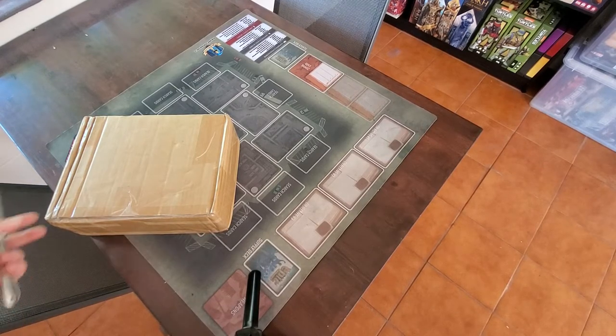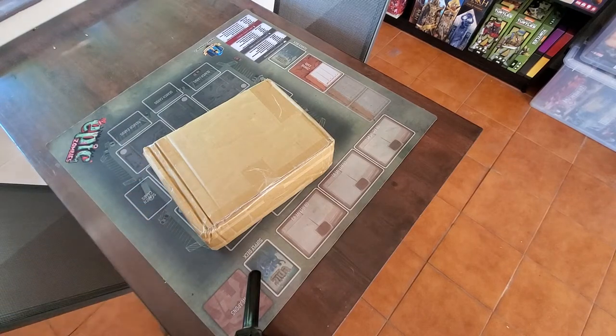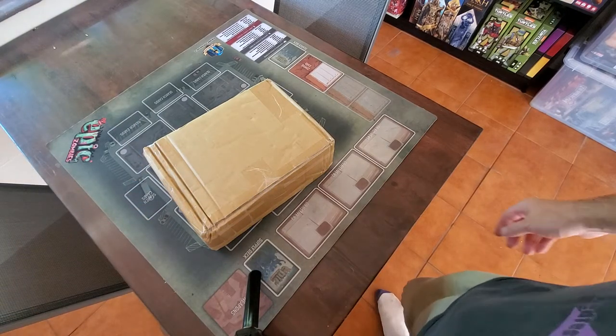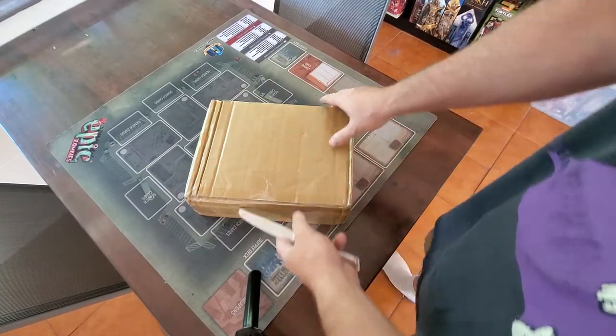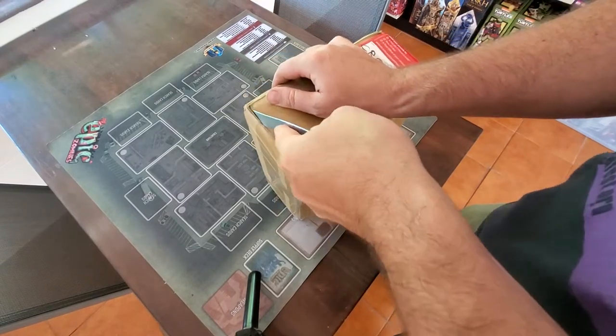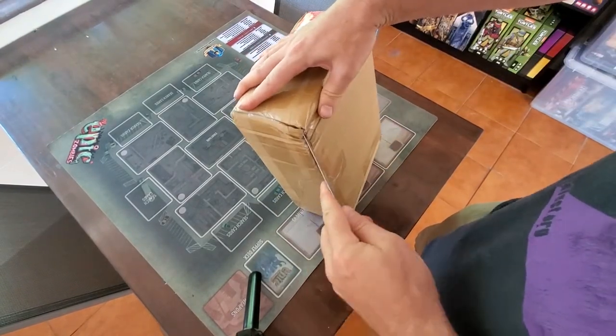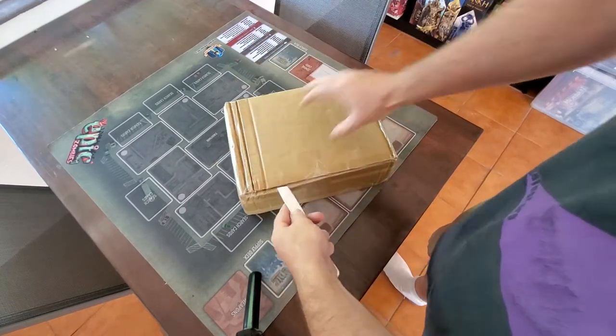Hello! I just got this in the mail today. I believe it's going to be a game called Aquagarden by a little Japanese company called Uchibe Koya. It's about the right time and size. Their shipping was weird because it was through a courier and they had some issues with their tracking numbers, so it just kind of showed up unexpectedly.